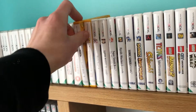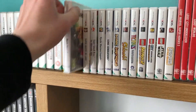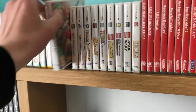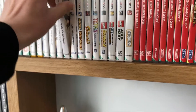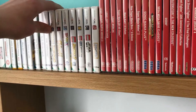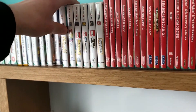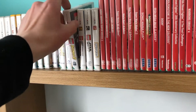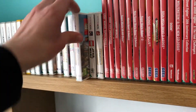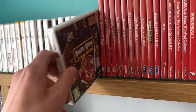And then for Nintendo 3DS, we have: New Super Mario Bros. 2, Super Mario Maker for Nintendo 3DS, Mario Kart 7, Super Mario 3D Land, Super Smash Bros. for Nintendo 3DS, Hyrule Warriors Legends, Sonic Generations, Sonic Lost World, Shinobi, Tetris Ultimate, Lego Batman 2 DC Super Heroes, Lego City Undercover the Chase Begins, Lego Star Wars the Force Awakens, and lastly Angry Birds Star Wars.